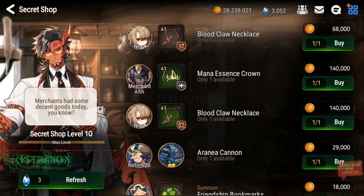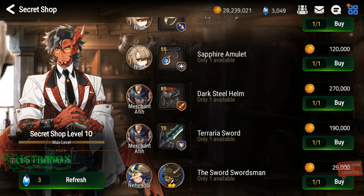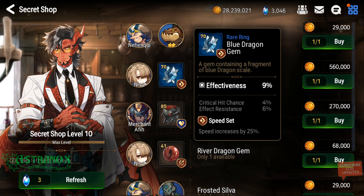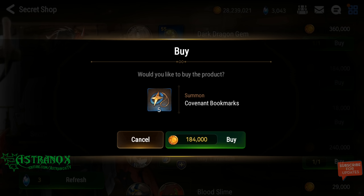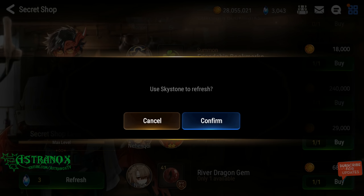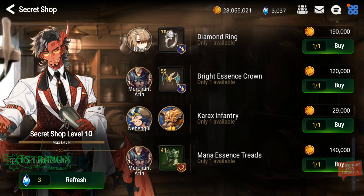The only things I'd be interested in are item level 85 items that are at least heroic. Like this one — I can't use it, it's a rare. Oh, there we go, first one: 184,000. It's always 184,000. I'm not gonna count how many refreshes I do.